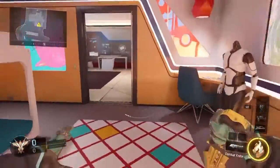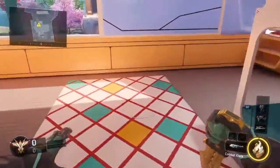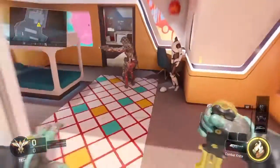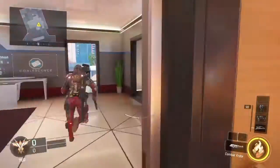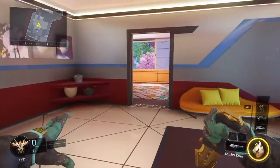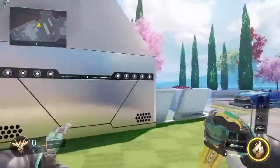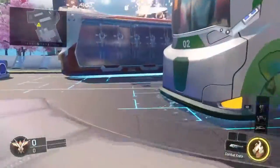Pretty much what you're going to want to do is, instead of jumping through the windowsill and just ending up right outside of it, you're essentially just going to want to jump like this. This tutorial will show you how to get from a windowsill all the way out.